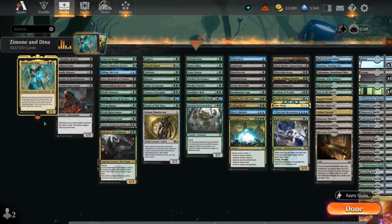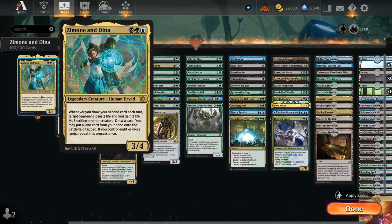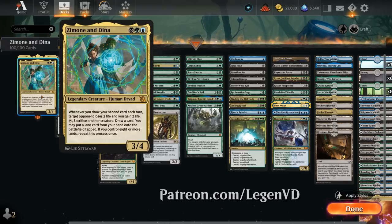Hello and welcome to another Historic Brawl Games video. Today we're taking a look at a Sultai-colored — Black, Green, and Blue — Sacrifice Landfall deck featuring Zimone and Dina as our commander, voted on by my supporters on Patreon.